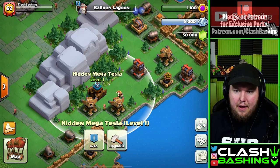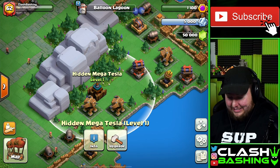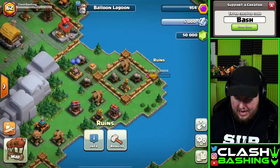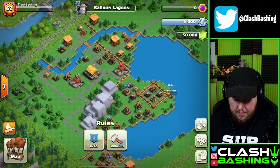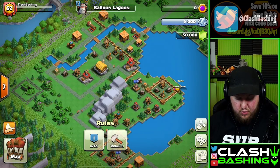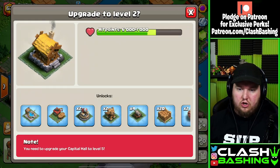Look at this — Hidden Mega Teslas! Not just Mega Teslas, not just Hidden Teslas, but Hidden Mega Teslas. That's ridiculous, I love it so much. We got some bombs here too. We need to keep progressing because Balloon Lagoon unlocked our Rocket Loons and Skeleton Barrels, but we really want that Flying Fortress — it's going to pair really well with our Rocket Loons.